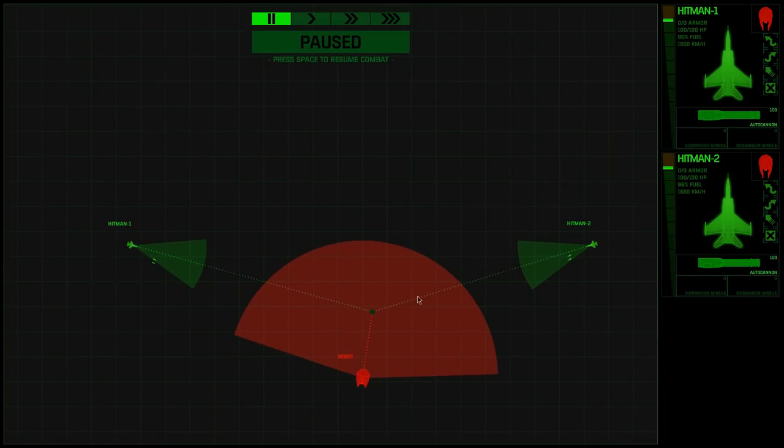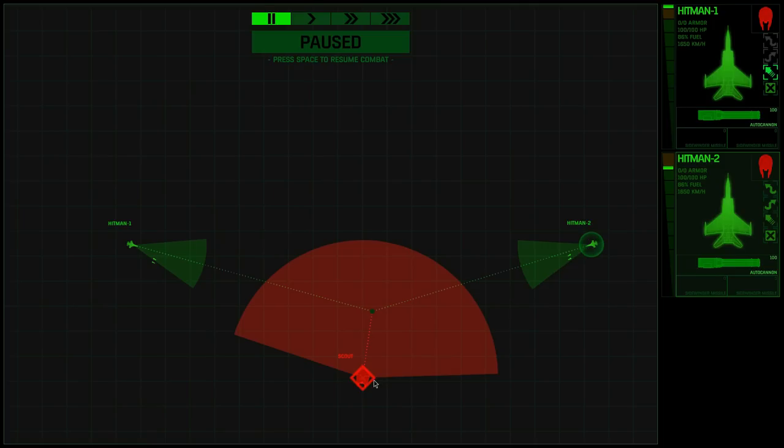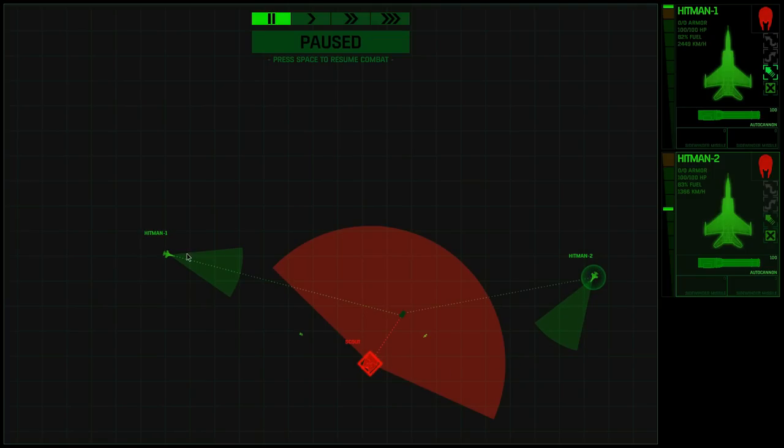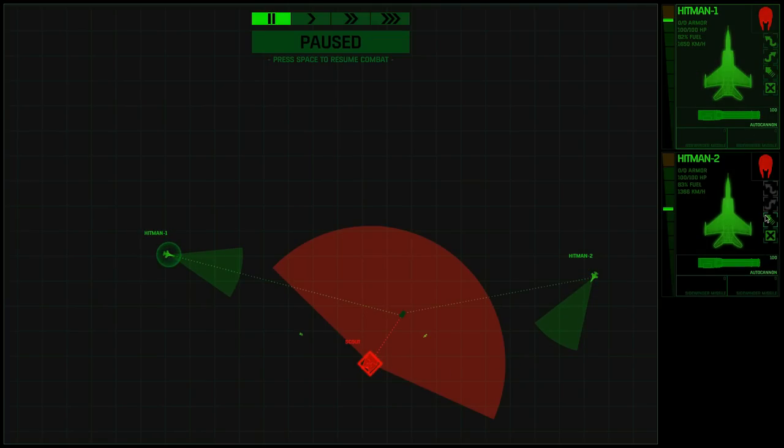Instantly we can see it's turning towards Hitman Two. So Hitman One - they both launched all their Sidewinders. Hitman One is going to afterburn because I need to get it into range to fire on the scout as soon as possible. Hitman Two, I want it to cross over the scout at as shallow an angle as possible so it's not taking too much fire. Now it's switched targets - we need to get Hitman Two to start burning and Hitman One to turn away.